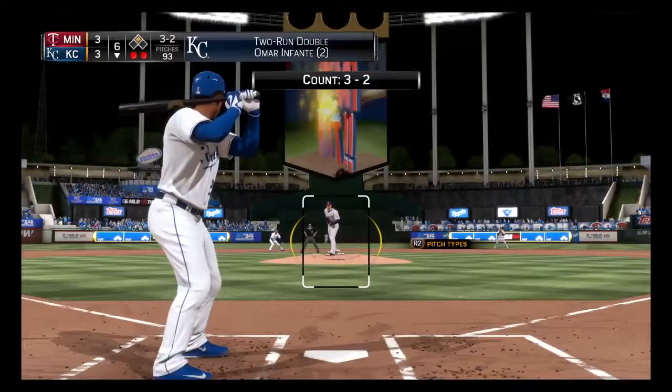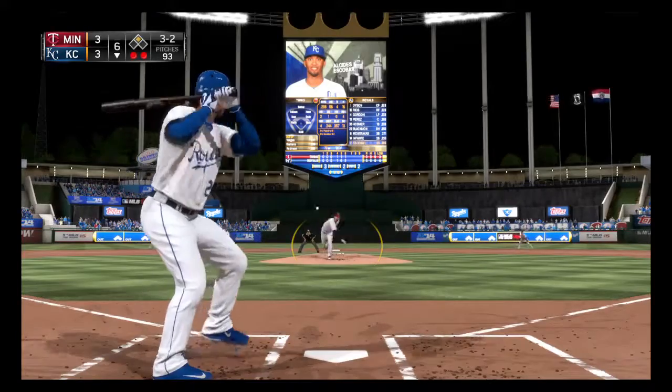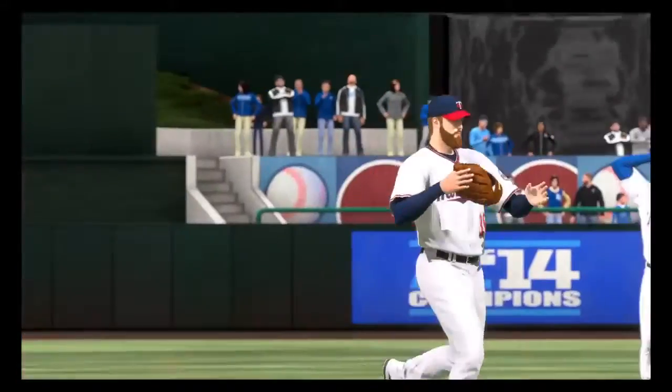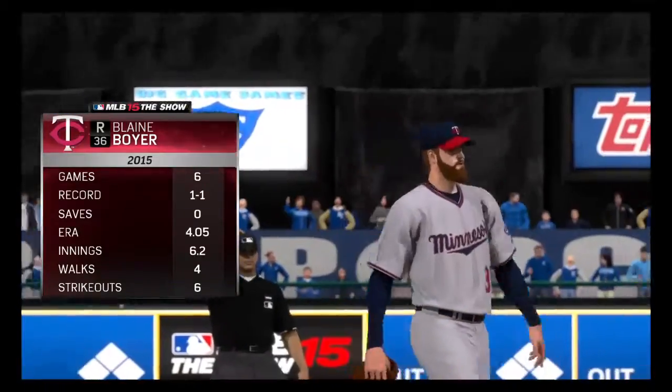Alcides Escobar will dig in now, hitless in his two at-bats so far. Now the 3-2 coming from Hughes, and he takes ball four. A good job out of the nine hole in getting on base as they go back to the top of the order.